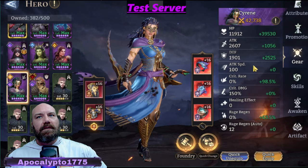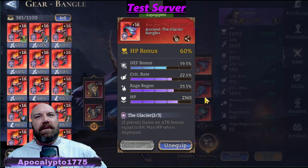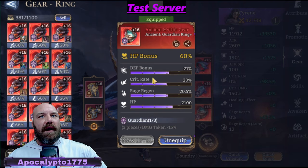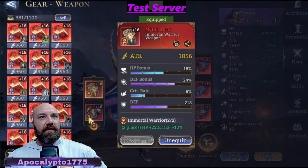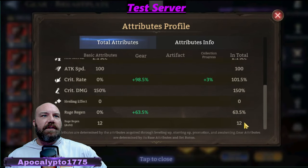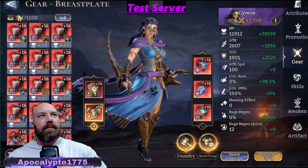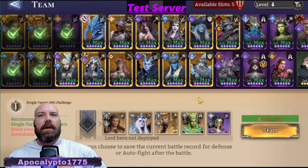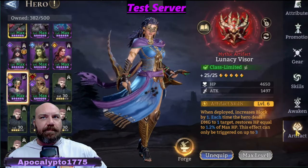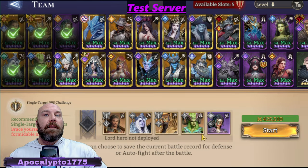56,000 HP. She's not super tanky, but what I've done is built her with HP, HP, HP. I do have rage regen in every single one of these slots because I'm trying to get rage regen as much as possible. If you look over here, I've got rage regen up to 63. I mean, if you can get it over 100, that's nice too, but I'm not going to nitpick. I wanted some pretty fat HP there so the survivability could be there. For her artifact, I just put the Lunacy Visor on — gives her one extra block and helps with the healing, which she's obviously going to need being the tank.